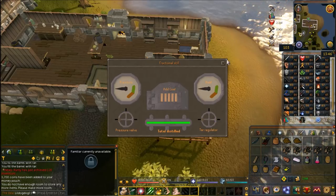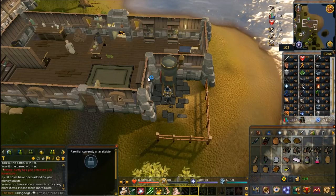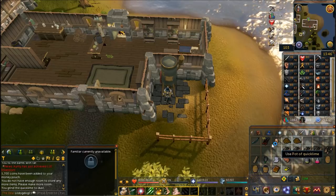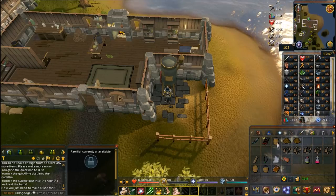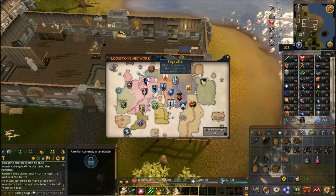Once the green bar is filled all the way up, you'll get your barrel of naphtha when you exit the interface. Now use your ground sulfur on the barrel. Grind up your quicklime, use your pot of quicklime on the barrel of naphtha, use your ground sulfur on the barrel of naphtha, and then add your strip of cloth. You'll have a barrel bomb and can head back to Tirannwn to blow up King Tyras's camp.